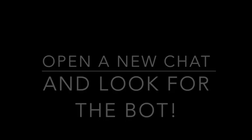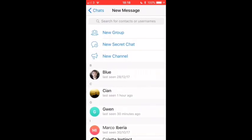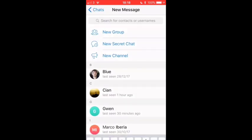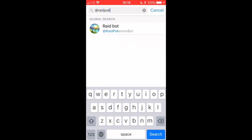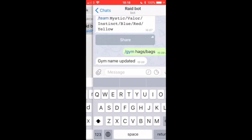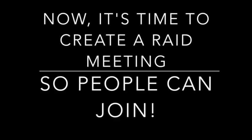Then you need to look for the bot. Click on the app, look on the menu at red Pokemon bot. Look for this and you get a new chat. Now you should have two chats — the main one you just added and this one.